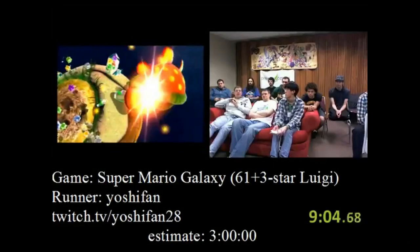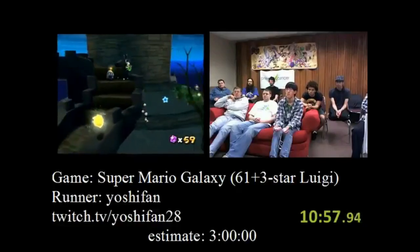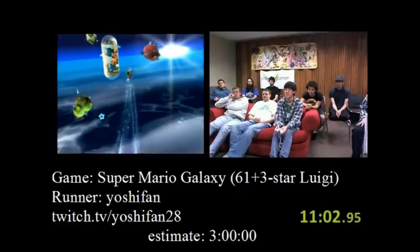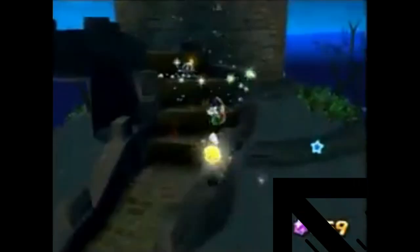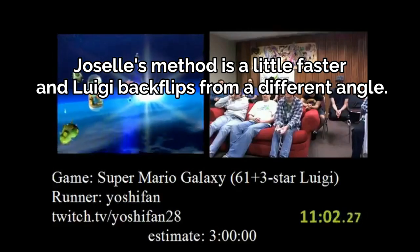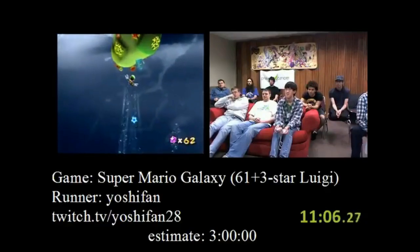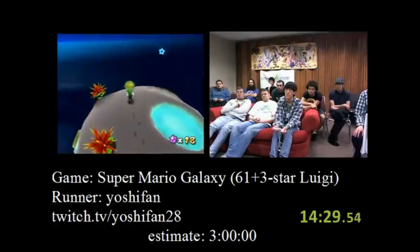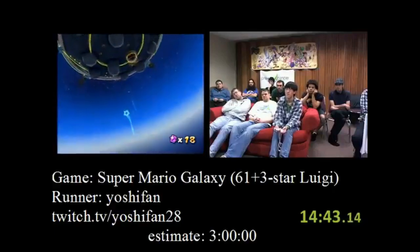Giselle moves on to beat Dino Piranha and in Good Egg 2, she performs the pull star skip. By approaching the Luma without triggering his text boxes, you line Luigi up roughly here, backflip, and when Luigi is lined up with the Luma, do a homing ground pound. This will cause you to gain enough momentum to reach the launch star, skipping having to talk to the blue Luma as well as navigating the pull stars.